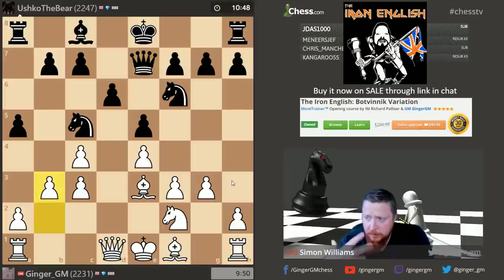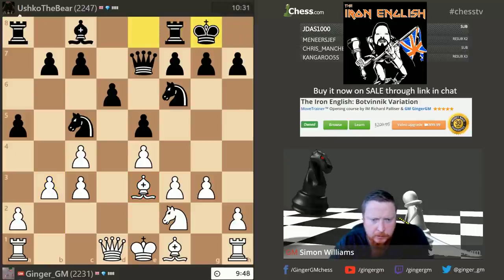I don't know if that was best, but I've got a very solid structure. The idea is if he goes a4 I go b4 and kick that knight away. I'm always going to go b4 at some stage, but I'm just waiting for a better opportunity. I could also consider knight d3 to get rid of that knight. Now he's castled — sensible development — and before I decide what to do, I want to move my bishop.